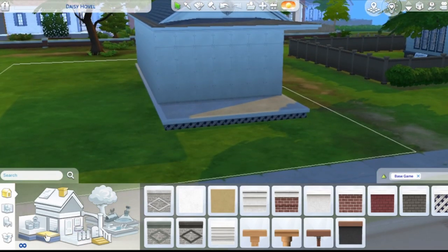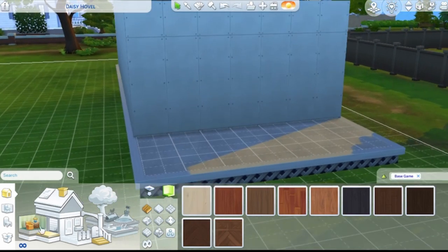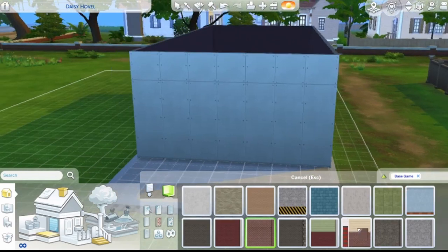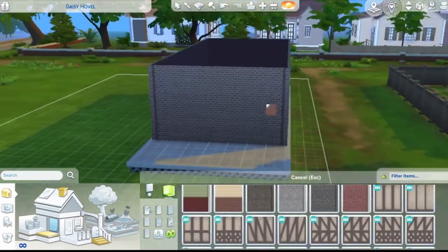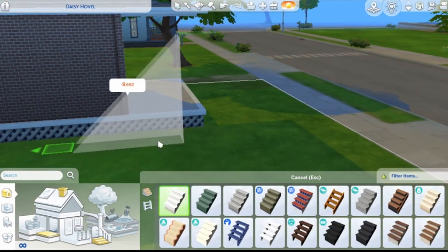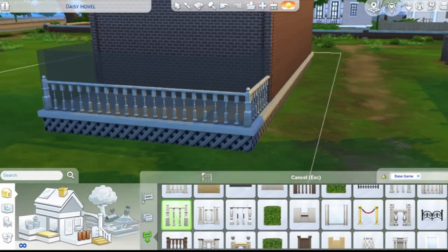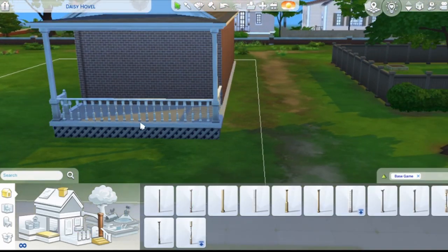I was gonna do flooring at first but then I decided to do the wallpaper first because I just can't decide the flooring without the walls - it gets confusing. I was originally gonna do like an accent wall but I ended up just going full brick on the house. I lifted it up so I could have like actual stairs on there and stuff, and I added some simple white fencing just so people don't fall off the porch - even though it's probably only like a foot off the ground, still a sprained ankle.